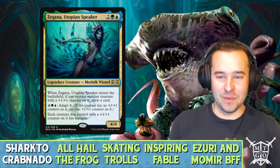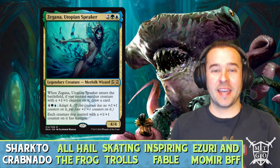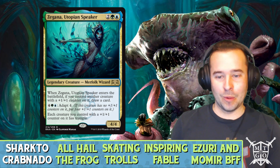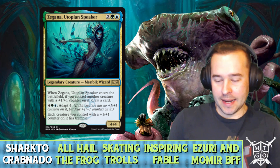Zagana costs four total mana. Whenever she enters the battlefield, if you control another creature with a plus-one counter on it, draw a card. Then for a six-mana activation, adapt for four, and each creature you control with a plus-one counter on it gains trample.